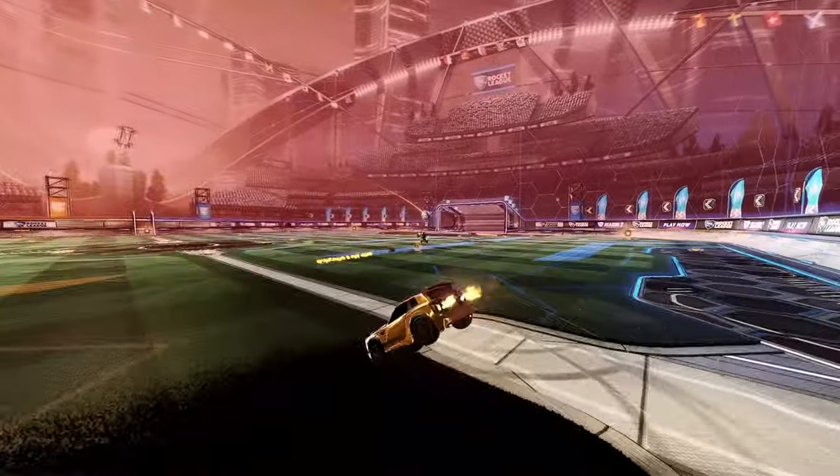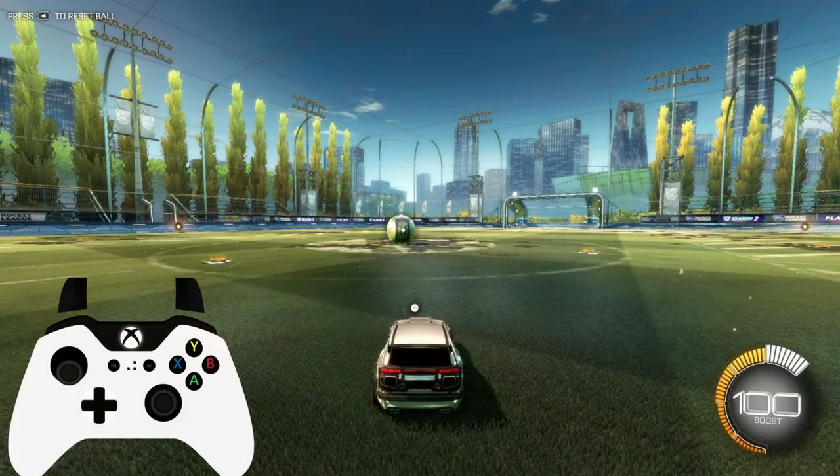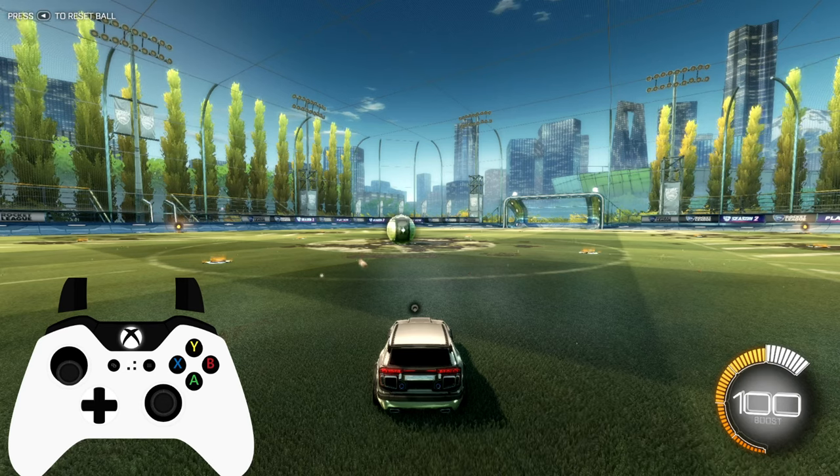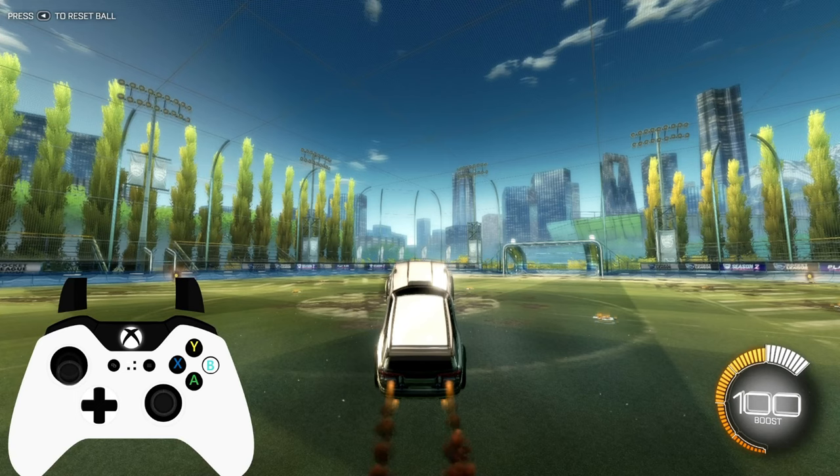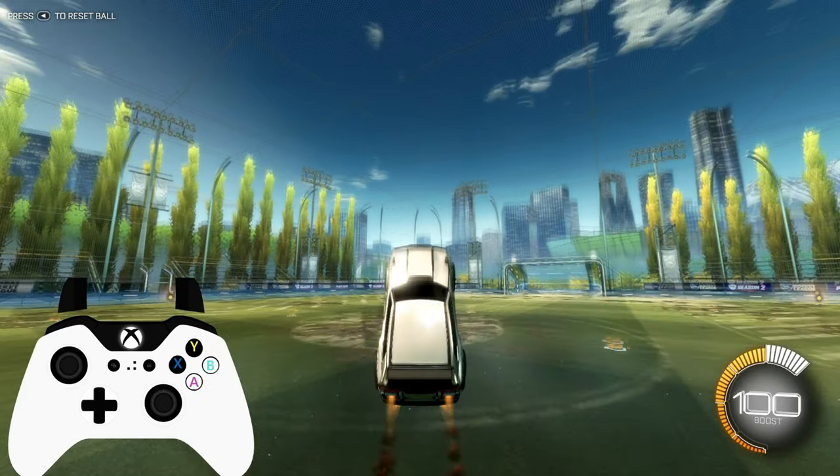So the basic fast aerial: hold down on the joystick before we even go up — that is a guarantee, that's always there. Then we're going to hold jump and boost at the same time. If we hold jump, we get a little bit higher than if we tap jump. Then as we jump, holding boost and holding down, our car is going to lean back. When we're at between 40 and 60 degrees, depending on what we're trying to achieve, we let go of jump. We let go of the joystick, but we're still holding boost.